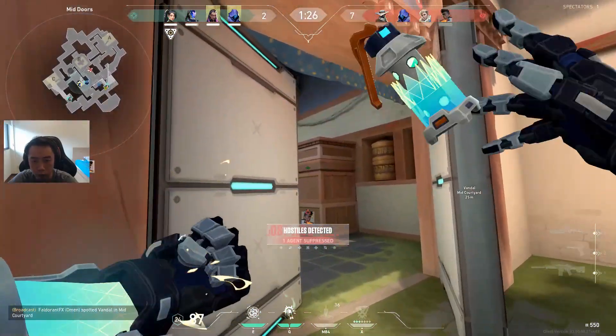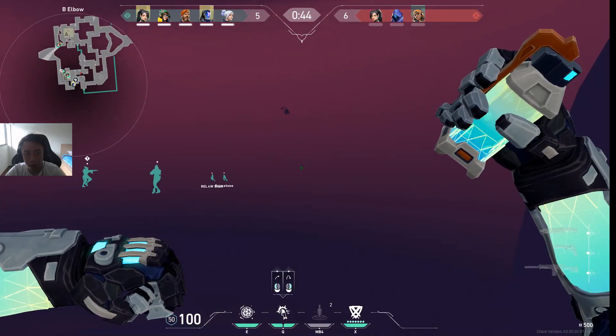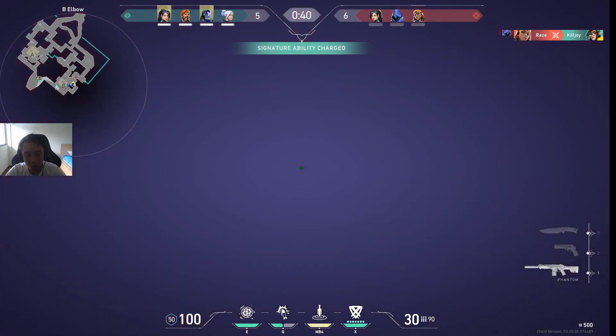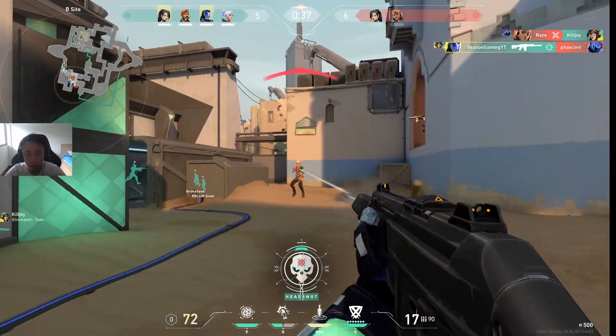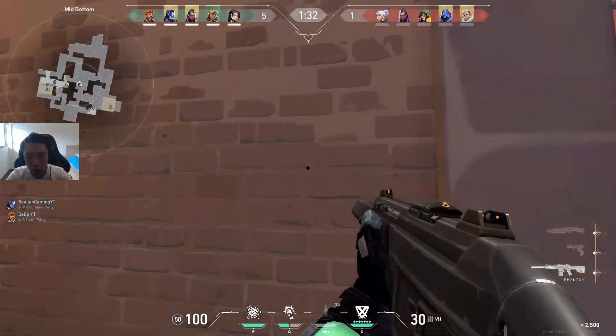If you look at his kit and compare it to Phoenix's abilities, it really isn't that much different. He has a flashbang that's more versatile — the right click helps you clear corners like Phoenix's and get a bunch of free kills yourself, and you're also able to throw longer range flashes with the left click to help your teammates.